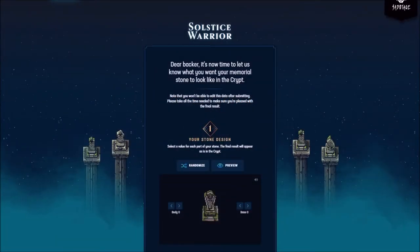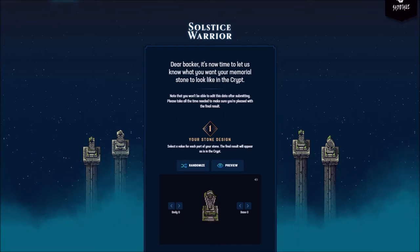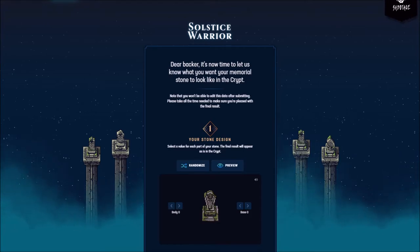The backers of certain levels have the opportunity to design a Memorial Stone for an area called the Crypt, and I just got my link from the dev. It says: 'Dear backer, it's now time to let us know what you want your Memorial Stone to look like in the Crypt. Note that you won't be able to edit this data after submitting. Please take all the time needed to make sure you're pleased with the final result.' Step one: your stone design — select a value for each part of your stone, and the final result will appear as is in the Crypt.